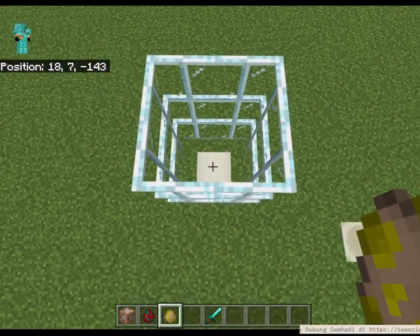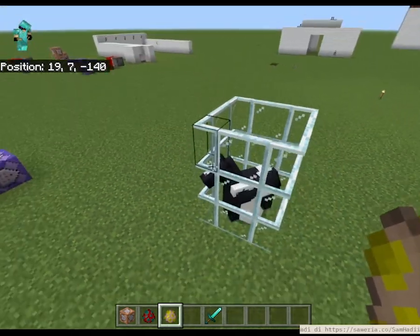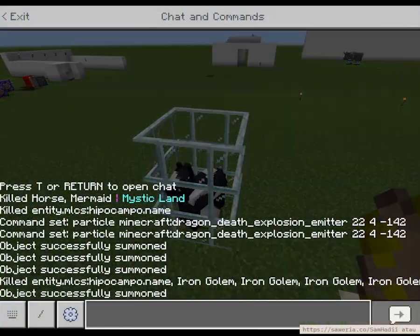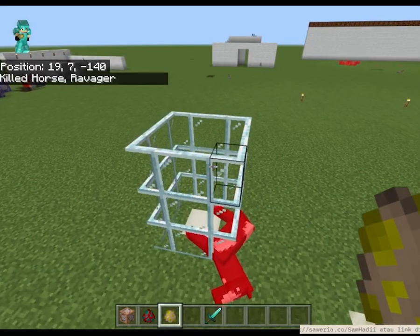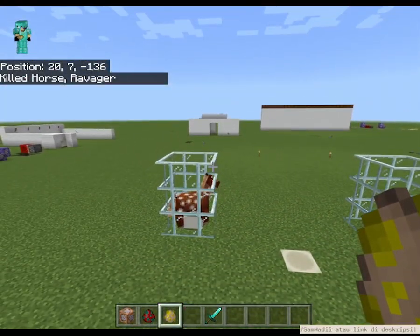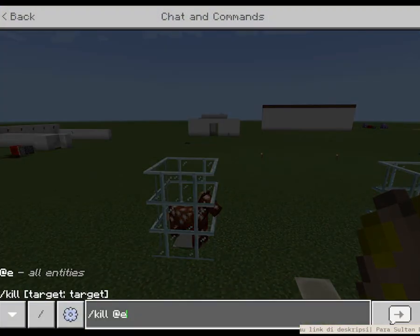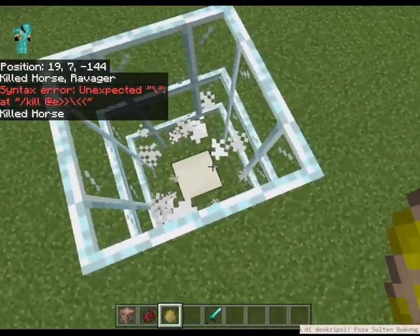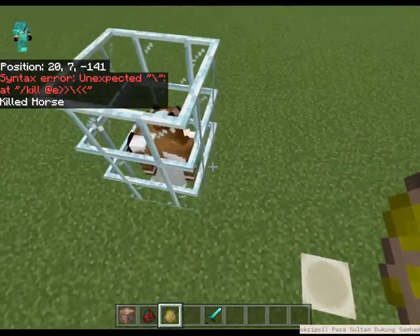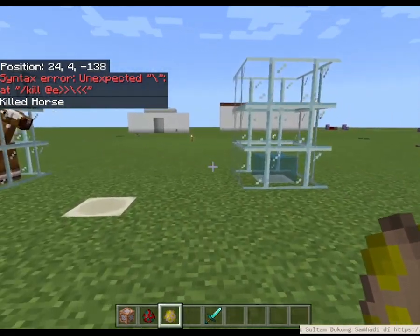Ini kudanya dulu kita spawn. Kok kayak sapi kudanya? Kita bunuh aja dulu. Kita spawn kuda. Gak suka warnanya. Kok error guys? Kita bunuh. Kita warna mole. Oh ya udahlah ya. Kita udah punya kuda nih teman-teman.